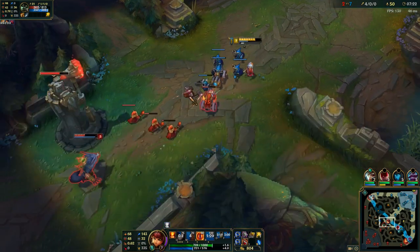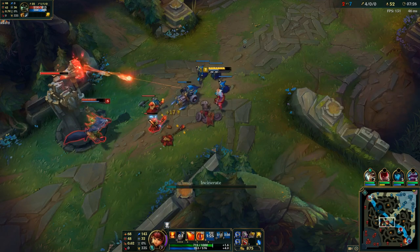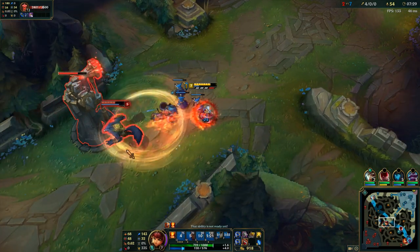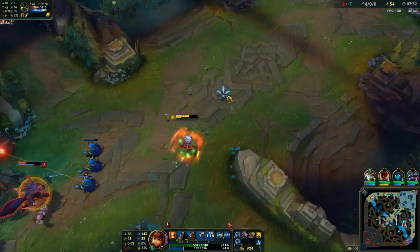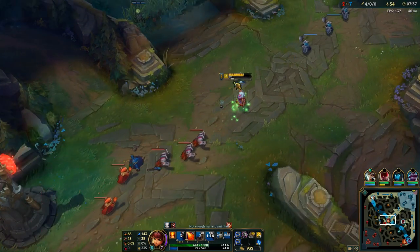At this point I've got Warwick sitting at her tower — he has to guard it, otherwise all that CS and XP is going to be lost and I'll get so much damage on the tower. He has to defend it, and I'm able to get a lot of damage on him. Almost kill him, so close. Now I think he has to back; he can't go in the jungle right now.